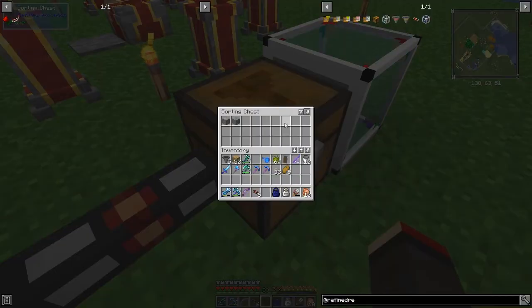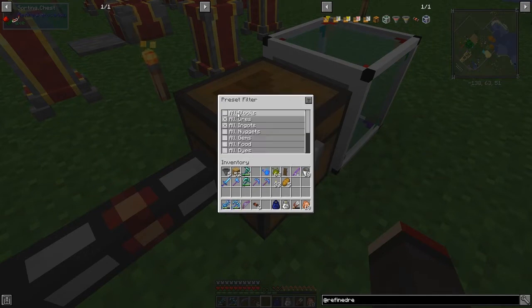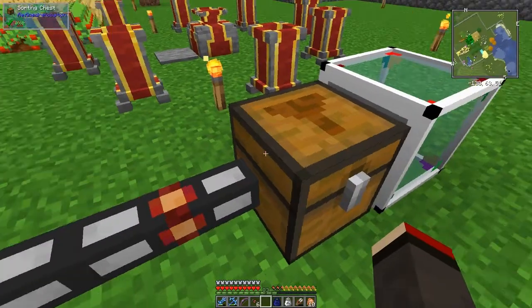However, the sorting interface would be a very useful tool for sorting out mob drops, because it's got these preset filters - things like gems, food, dyes, unstackable items, repairable items, all weapons, all tools, and all enchanted items can get sorted out into a different place. Filtering enchanted items is actually quite difficult to do with other mods, so this feature does have its uses.